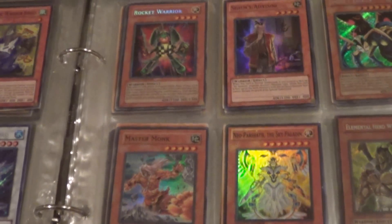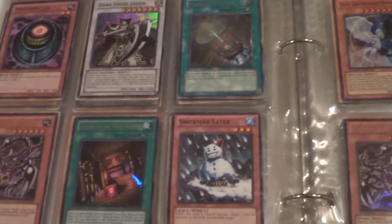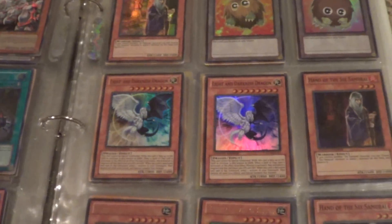That's a little beat up Force Raider, so is the Rocket Warriors if anyone's interested. Common Morphing Jar — I have a common and an ultra Morphing Jar for a dollar.